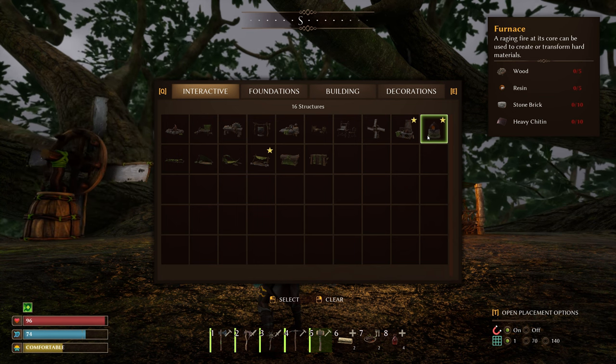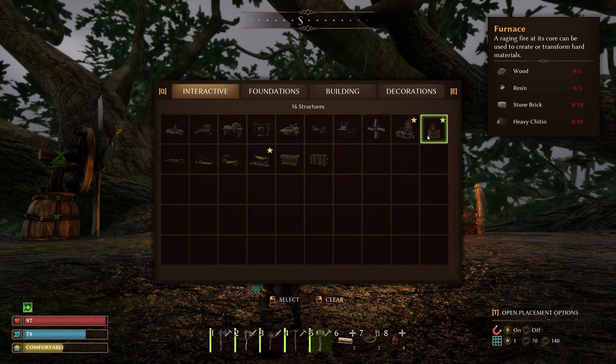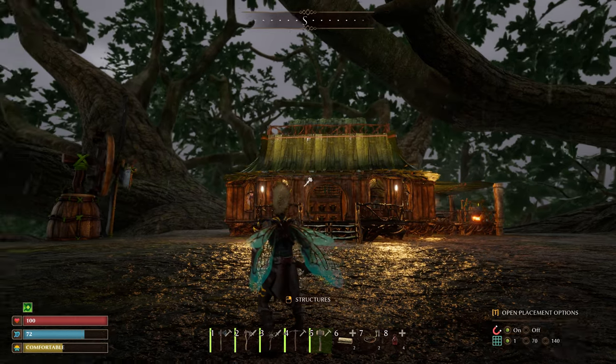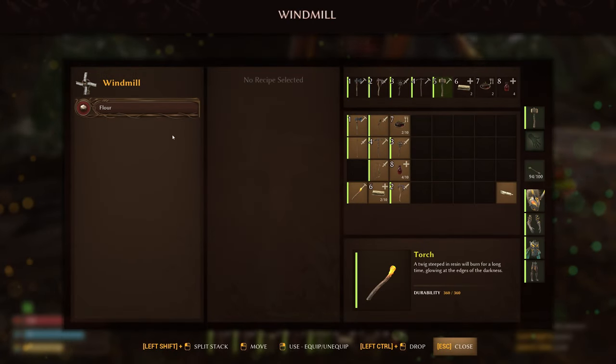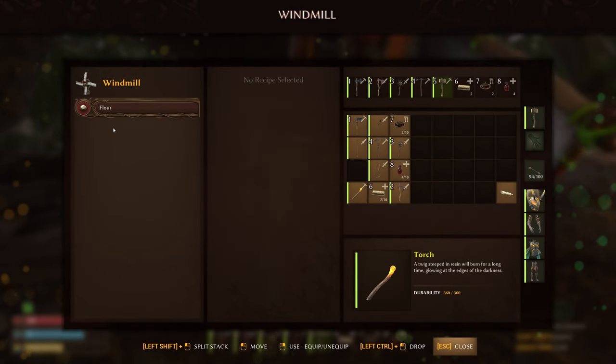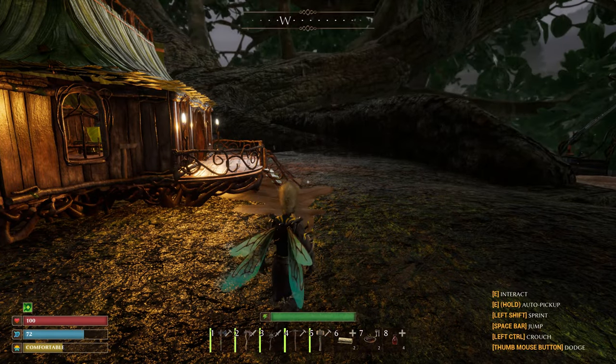I did get everything we need for the furnace - mainly the heavy chitin we were missing. I smacked around some cockroaches and got plenty of that. Stone brick we haven't made yet, we need to make some - I think we do that in the stone cutter. Resin and wood we have enough of, and that'll get us those two items. The clay is made over in the windmill, but we don't have the recipe because we haven't discovered the actual clay yet. We'll try to fix that today.